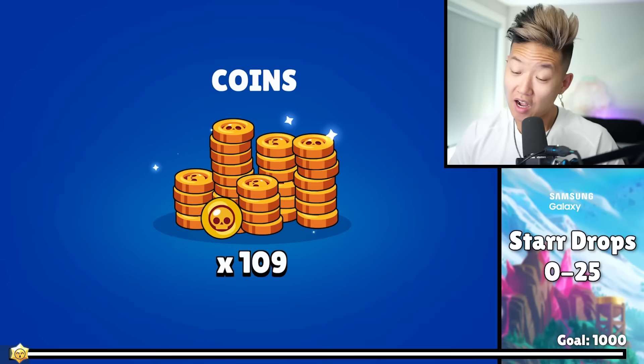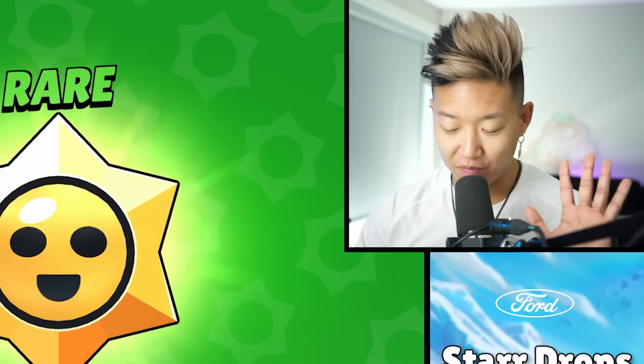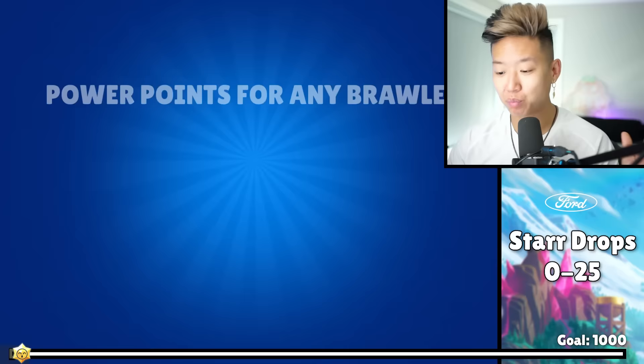Super rare. 109 coins. 560 token doublers. Don't base any math on this because this is the dev build — probabilities could be different in the live build. It could change. We don't know.